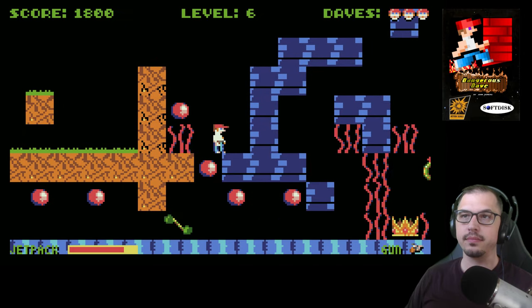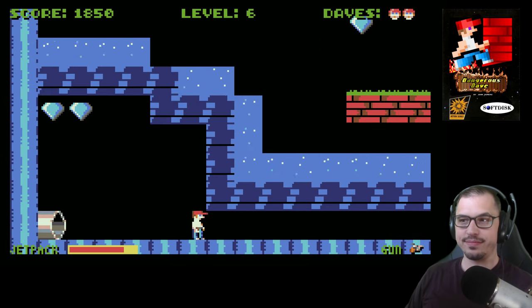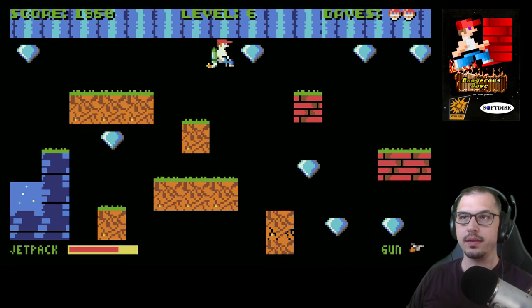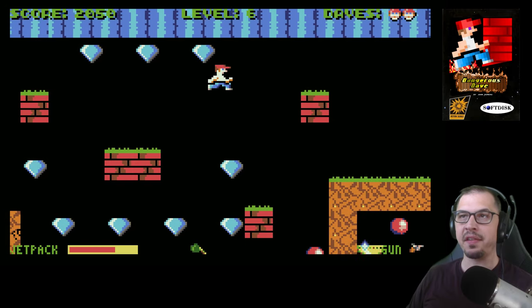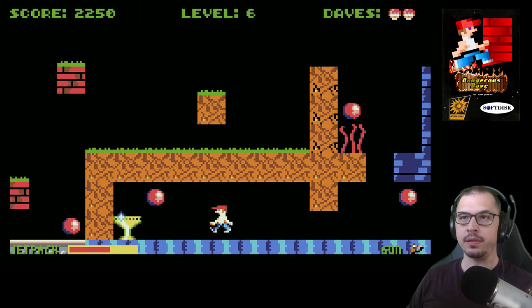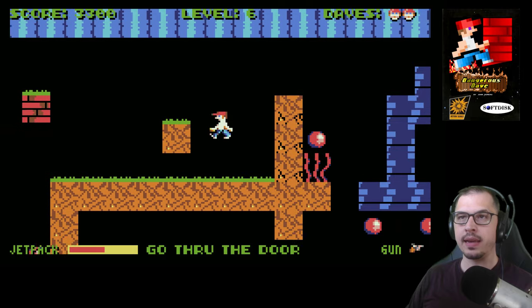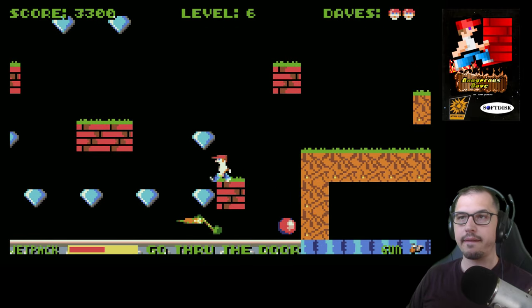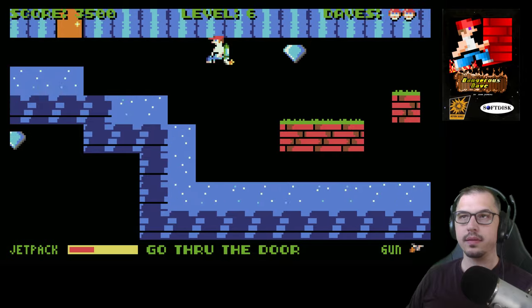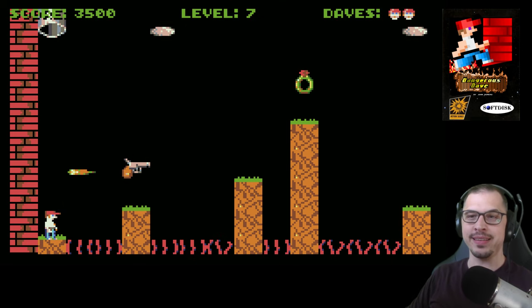Level six was always the toughest, but now that I have the jetpack I can try to skip as many of these enemies as possible. It's also important to reserve your jetpack levels. I think the door is at the beginning of the stage — could be wrong, but we'll find out. Yes, the door is right here! Four more levels — oh my goodness, I don't believe it.